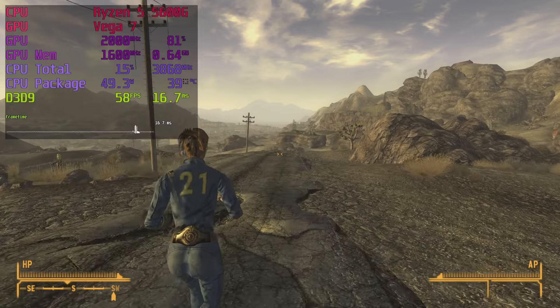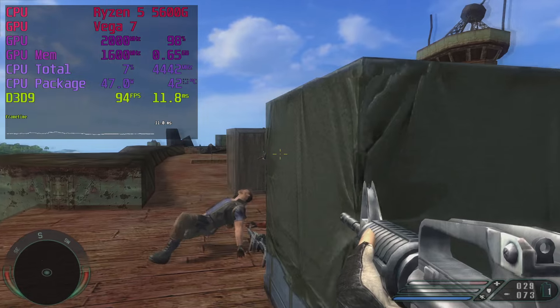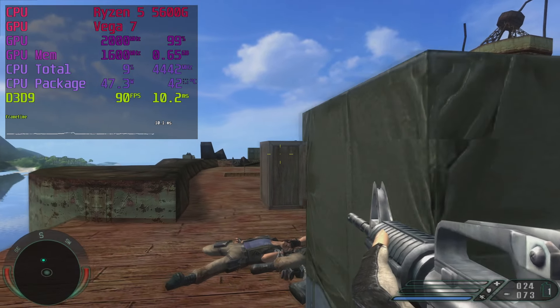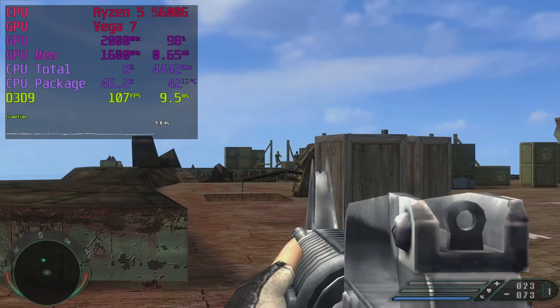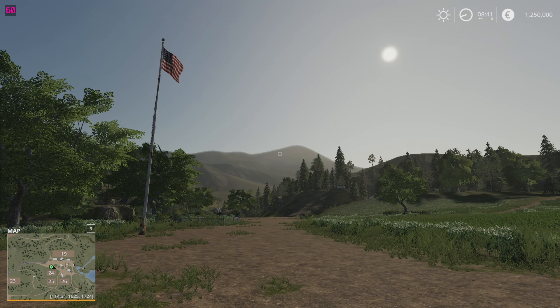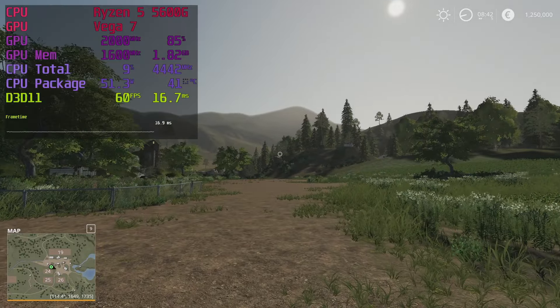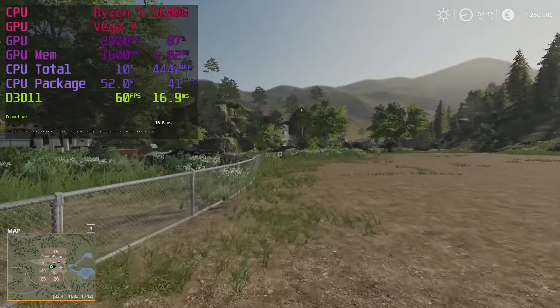We've only just covered a third of the games. Far Cry is an old game that used to be extremely hard on hardware of its day, but the Vega 7 just eats it up on high settings — delivering over 80fps in the open and over 110fps inside. Farming Simulator 19 looks alright and runs at a locked 60fps, with pretty high texture filtering and anti-aliasing based on how the fences look.